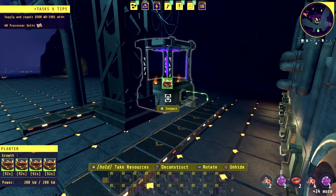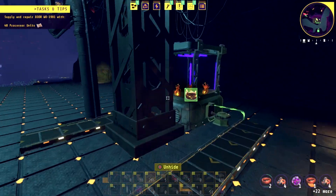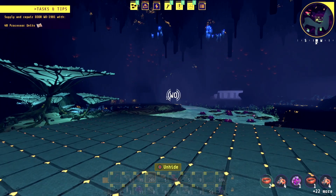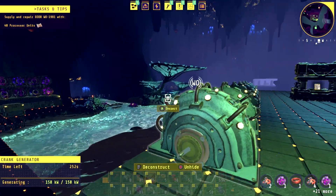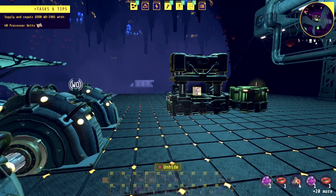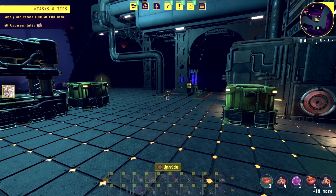I think that's gonna do it for this video. We set up the accumulators, we set up our first planter and got some seeds growing. We found the warehouse — we got our threshers, we got our planters. We started unlocking a bunch of tech. So if you like this video smash that like button, hit the subscribe button so you'll be notified of new videos. My name is Josh — this is Create the Future. Until next time, talk to you guys later. Stay creative!